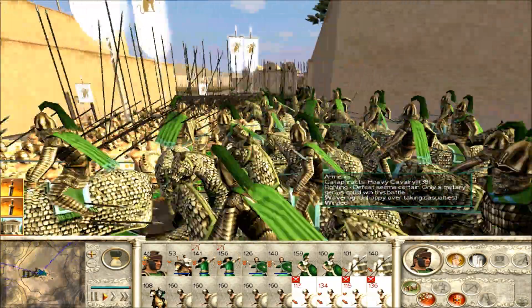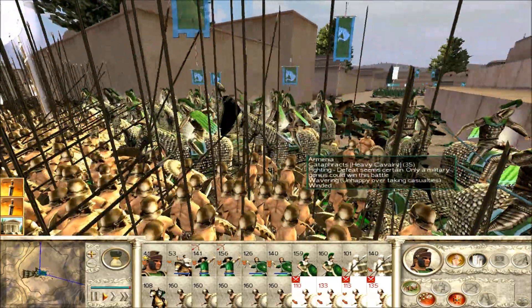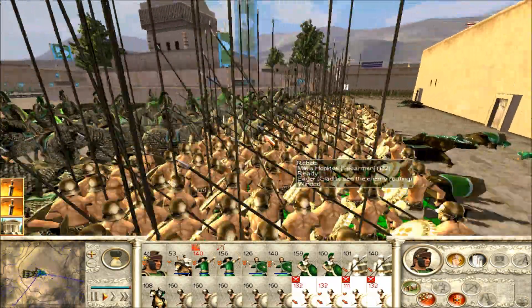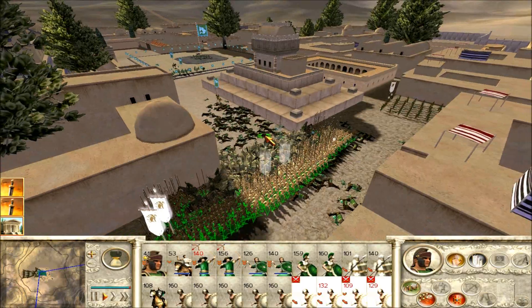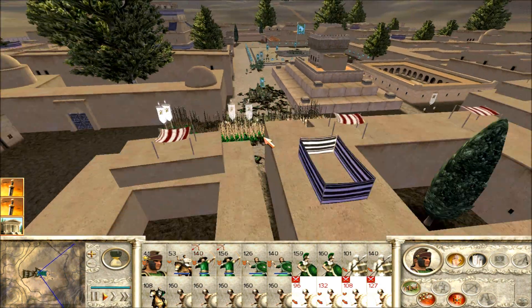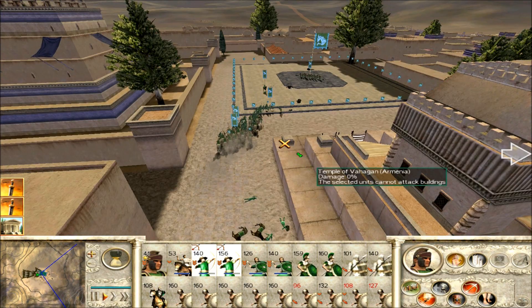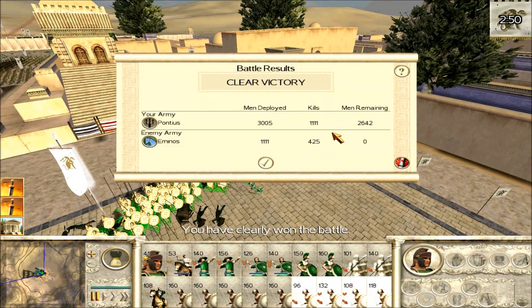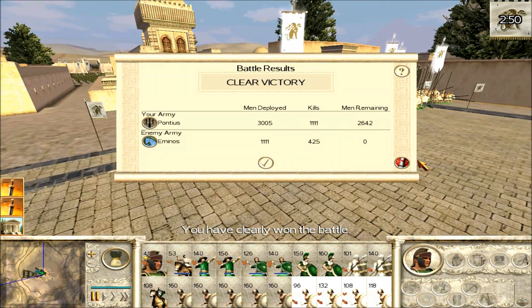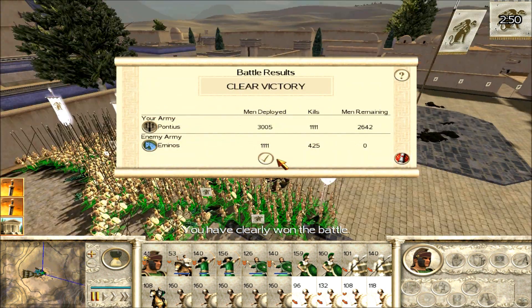Not much to say here — this is the only Cataphract unit we've seen, and you're just going to see it get slaughtered because of AI stupidity. They're not even using the maces. Although it wouldn't matter too much, because even Cataphracts with maces will not go against a wall of Militia Hoplites. Yeah, they lasted so long, but now they rout. That's the end of it — all I have to do is mop up the rest of the enemy units. I won, managing to kill 1,111 units. That's a pretty odd number. Just an easy win.